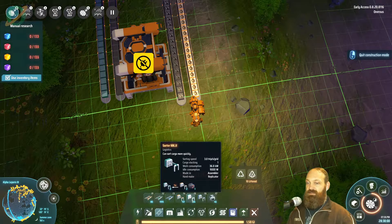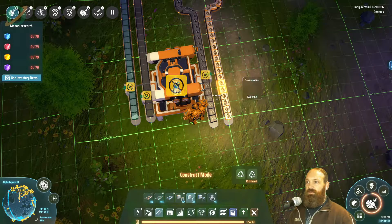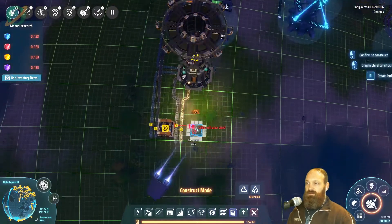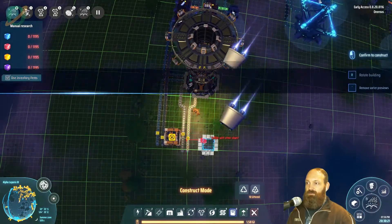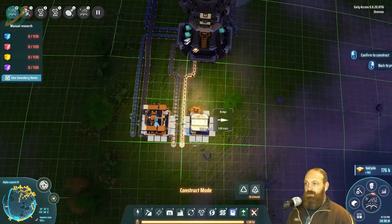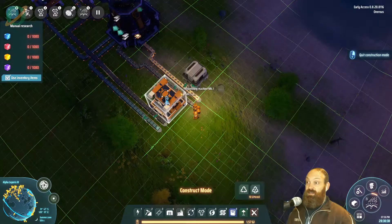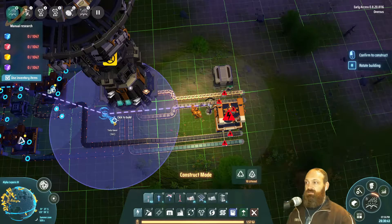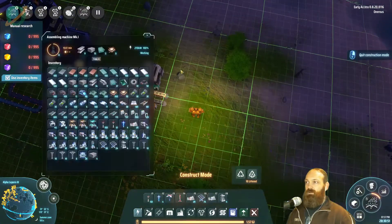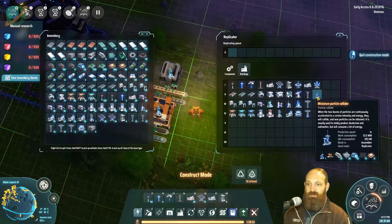Inserters — don't know why I'm using the fast ones, we definitely don't need them. Copy that. Get some power in there. It's got no drones in it so it's fine. Now it has everything it needs — that's wonderful. Fractionators was easy, fractionators was very easy.